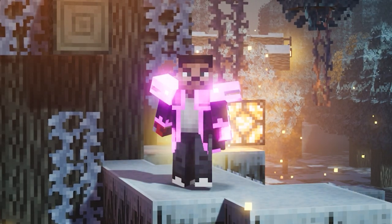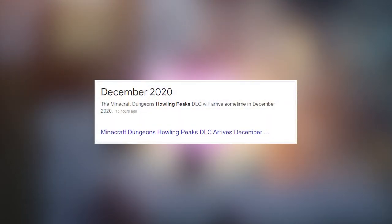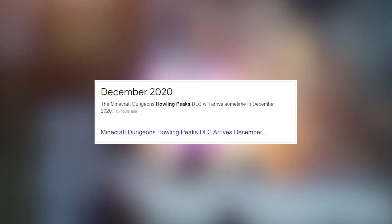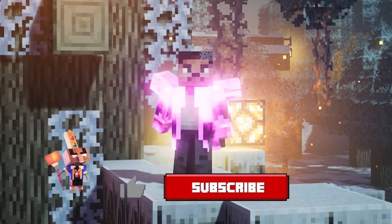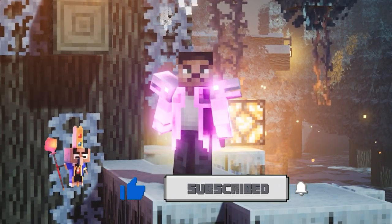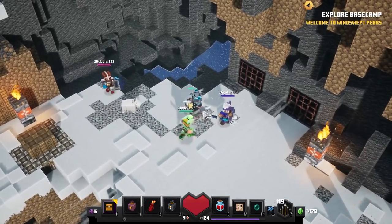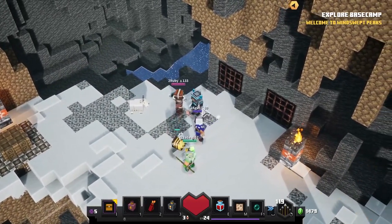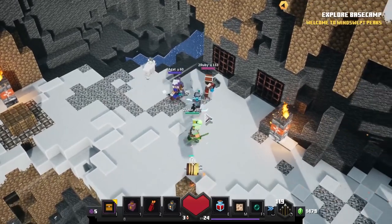Let's first talk about the release date. The Howling Peaks is currently scheduled to release somewhere in December 2020, and if we look at the release dates of the previous two DLCs, both the Creeping Winter and Jungle Awakens, we can expect it to pop up pretty early in the month. Most of you guys will have some free time with Christmas and New Year, so it would be awesome to play this new DLC. Just like with the previous two DLCs, you can expect this one to come with three levels — three new missions, two regular ones and a secret mission.